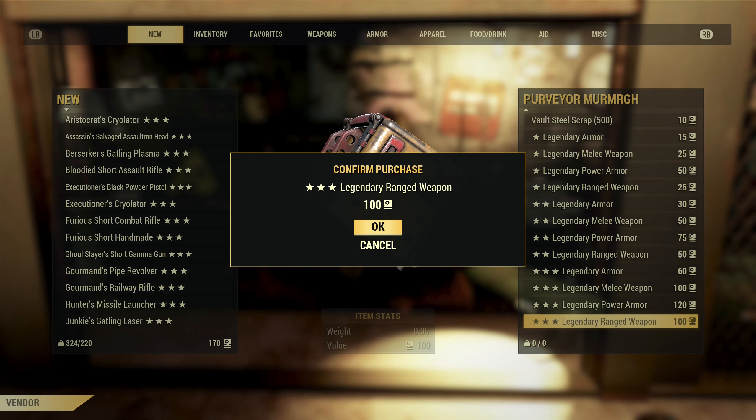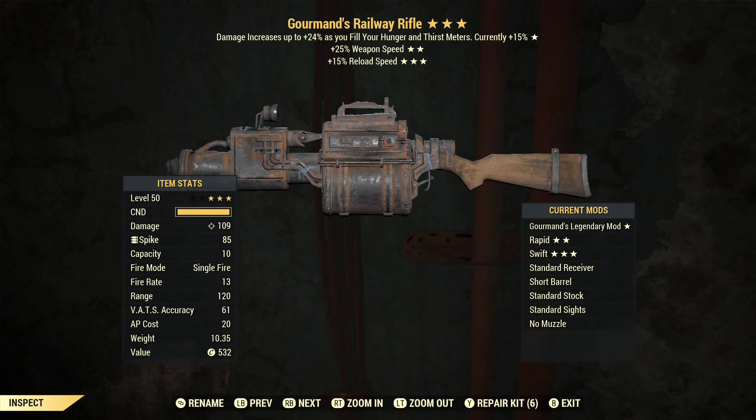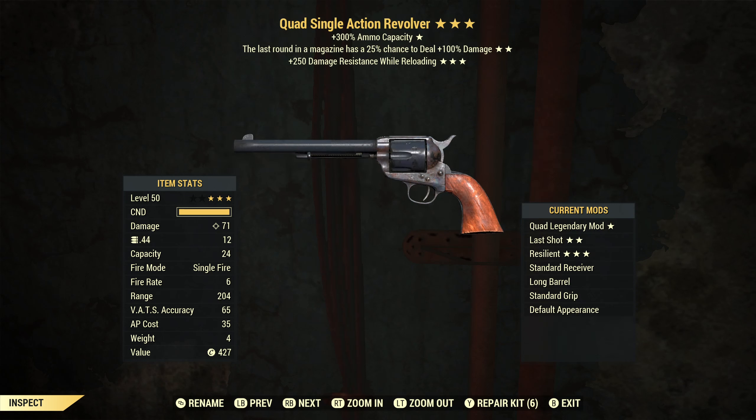And the final one — gourmand's 10mm pistol with weapon speed and damage resist while aiming. Third star not useful, second star is good, first star is a mid-tier effect. This would be like a starter gunslinger pistol. So we got a lot of trash, but we actually got some good stuff — the gourmand's railway rifle is not top tier but actually really good. The furious handmade is definitely the best roll we got — a really good combination of effects that somebody would definitely use. But this quad single action revolver is my favorite just because the combination of effects is so incredibly stupid.